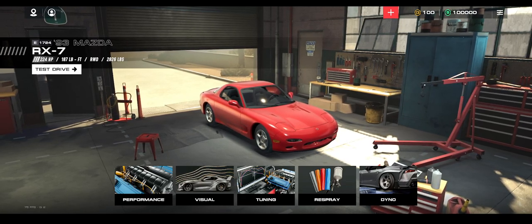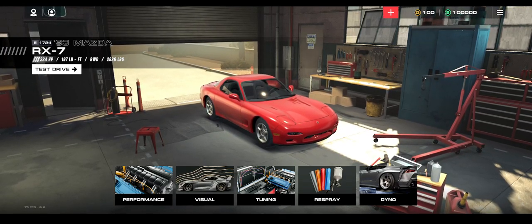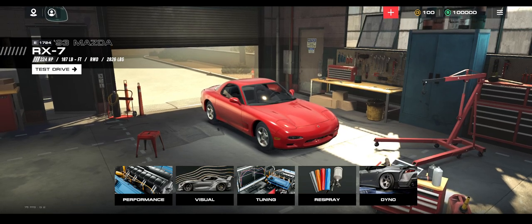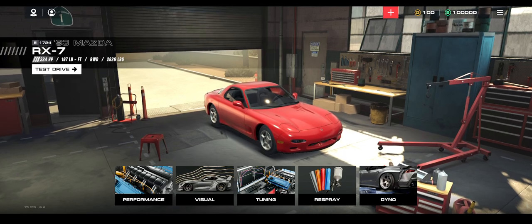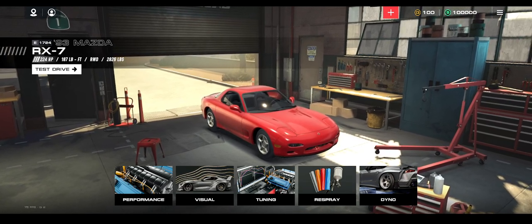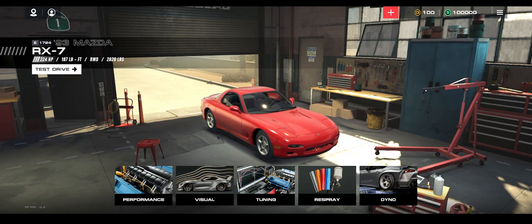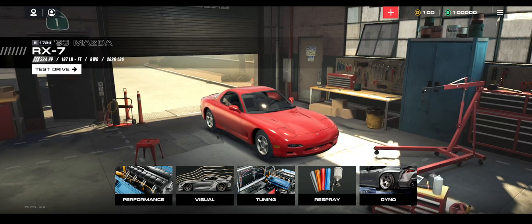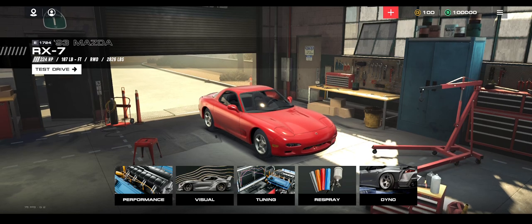You want the perfect RX-7 to start out with in Auto Legends. I'm going to teach you how to farm to get this RX-7, because I think there's a lot of misinformation going around with the reset methods, and I just want to set the record straight so people can all play fairly. If you want the perfect 224 RX-7, you're not looking at 224 in Garage — you are looking at 224 at Speed Lab.